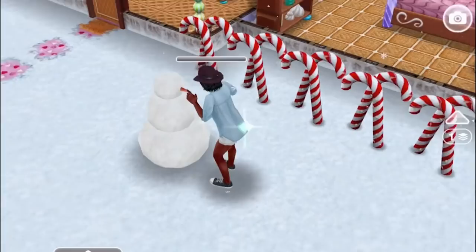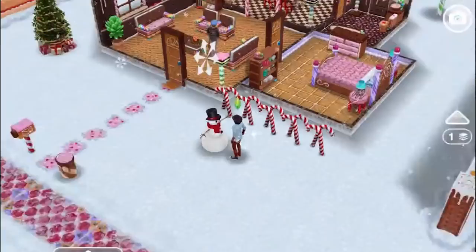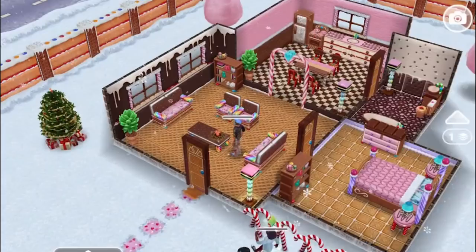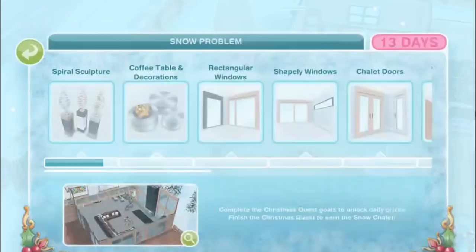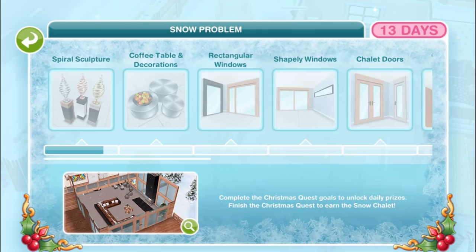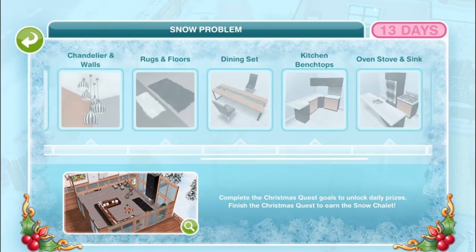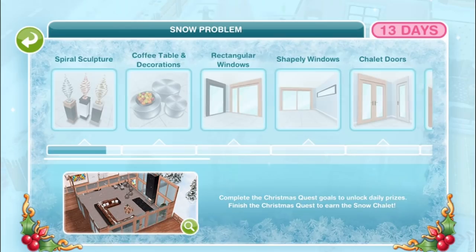Throw snowballs. With the hard work done, have your sim throw snowballs at another sim for five hours - epic snowball fight! While they're getting set up, there will be a little icon at the top left of the screen which you can tap to see all the different prizes that you'll get over the 13 days. This is similar to the view you get for a community event - a cool way of breaking down the quest. Even if you don't get the Snow Chalet at the very end, you'll still get a whole bunch of stuff that would otherwise be in the Snow Chalet.